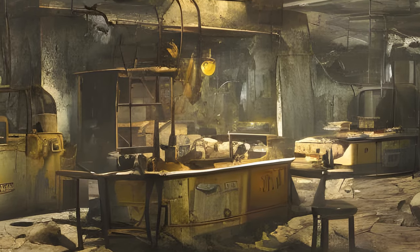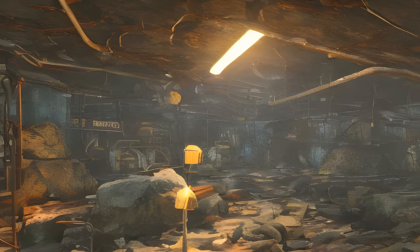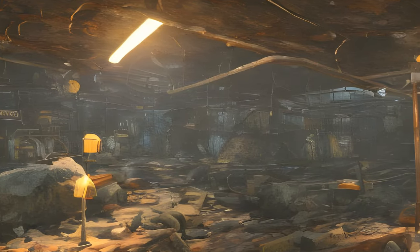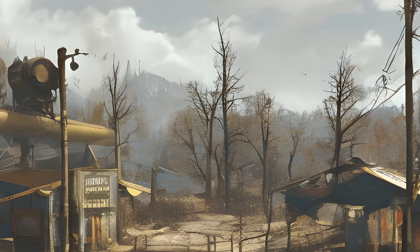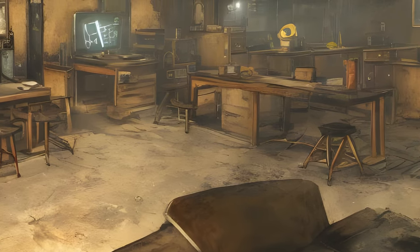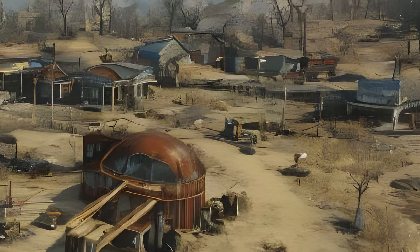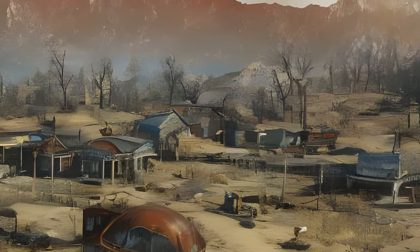Workshops are temporary CAMPs primarily used for material farming. Each workshop has a predefined amount of resource deposits available, which can be harvested by building mineral extractors. Certain items are prohibited from being built at a workshop, and control over a workshop is lost if a player leaves a server. Much like settlements in Fallout 4, CAMPs, shelters, and workshops all have a budget limiting the number of items that can be built.